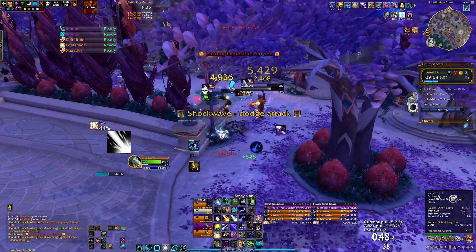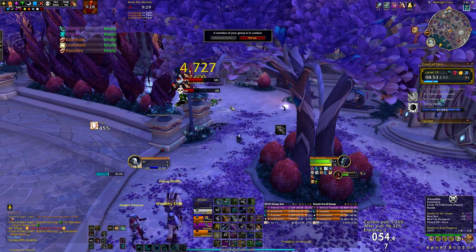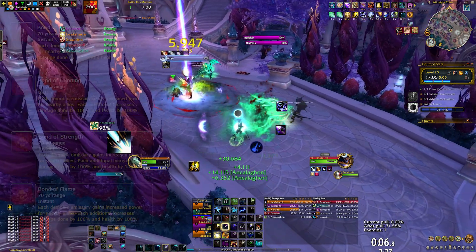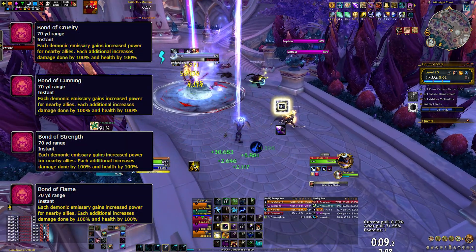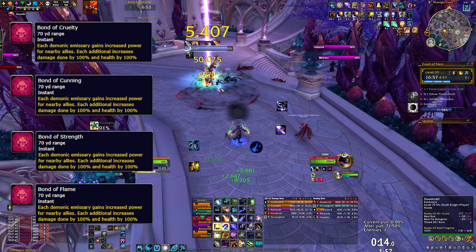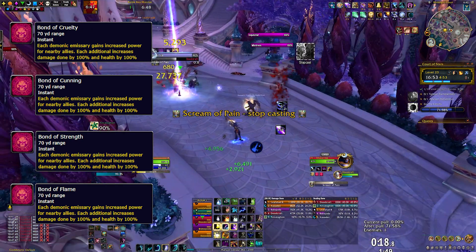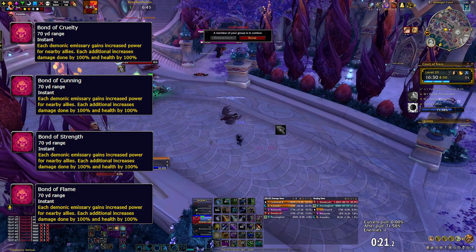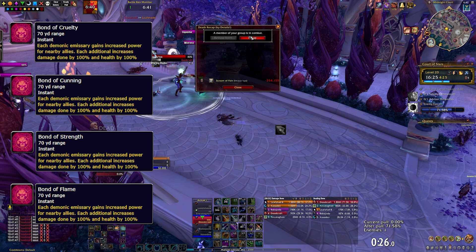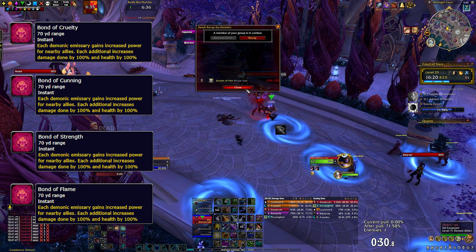Be very careful with your positioning, as an enforcer could very well spawn on top of you and wipe your group in combination with the miniboss attacks. If you die while fighting a miniboss, it will count as boss combat and you won't be able to release and rejoin the fight. Also be very careful to not tank the minibosses too close to the boss area, as they all have an aura which buffs their miniboss and boss friends, increasing their health and damage done by 100% — and these stack. So if you pull the boss with all three minibosses, they will have loads of extra health, their attacks will one-shot you, and you won't be able to deal with all the mechanics together. The range of their buffs is 70 yards.